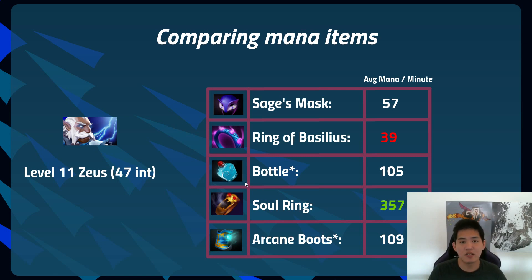For a specific comparison, take a level 11 Zeus — an intelligence hero with no plus-intel items — who has 47 intelligence. All these calculations are based on that value, and it changes every level for every hero, but this gives a useful example. For Sage's Mask you get 57 average mana per minute at 47 intel. Ring of Basilius is the loser here at 39 mana per minute.